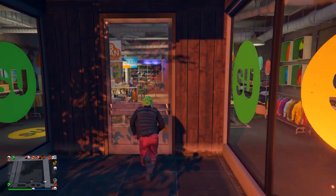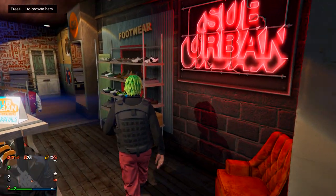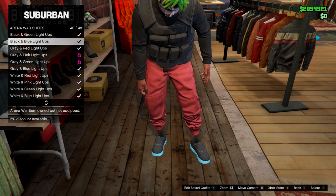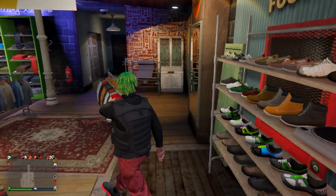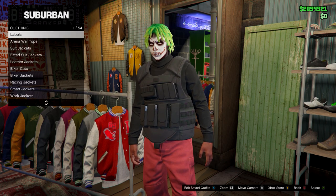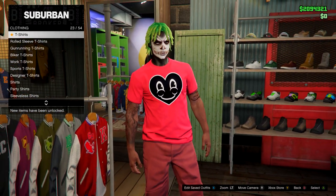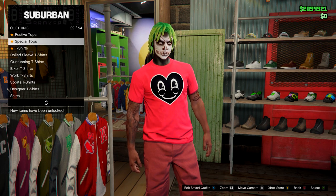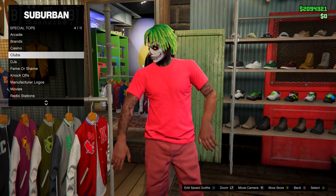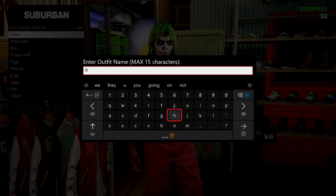To make this outfit, equip your red joggers first, then come to a clothing store and head to shoes. Go down to Arena War shoes and equip the black and red light-ups. Then on tops, go to regular t-shirts and equip the red Happy Heart t-shirt. After that, go up to special tops — we're doing a logo glitch — hover over any special top, then back out and save this outfit in slot number one.